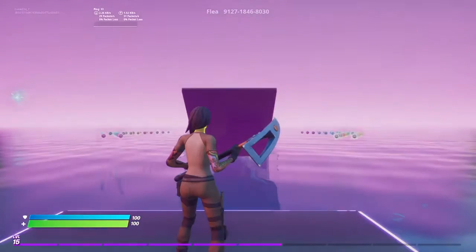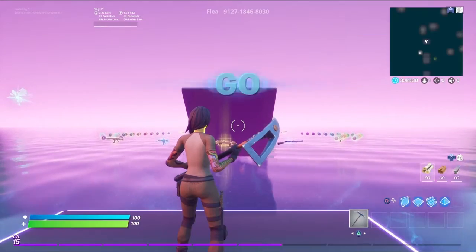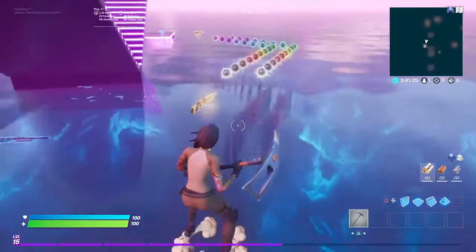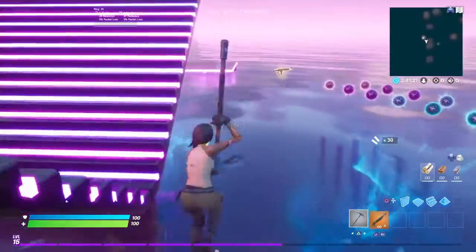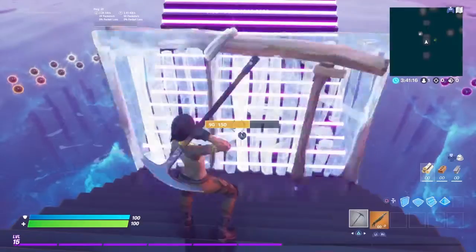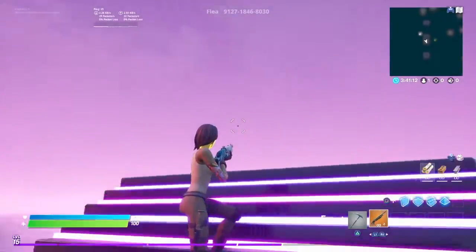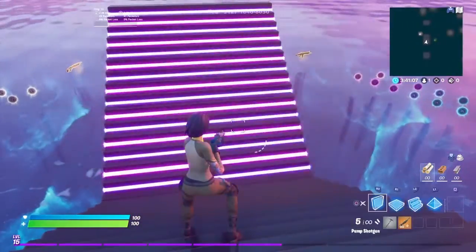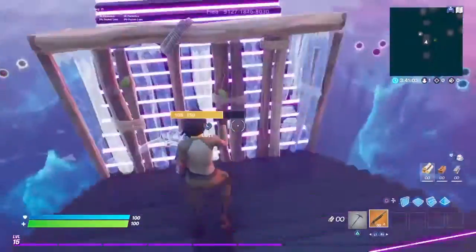Alright, guys, listen to me — let me say something quick. Y'all don't need any type of aim for this, okay? I'm gonna show y'all something. That's what you wanna put first. Of course the wall is supposed to go away — if the wall don't go away then it's not gonna work.